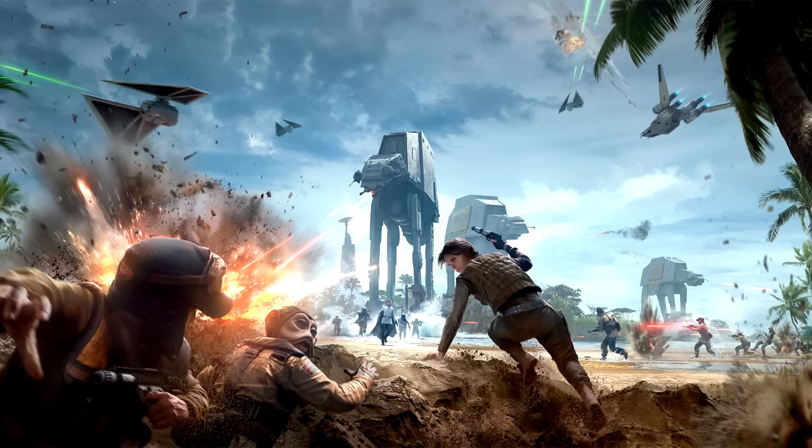Our objective is to get our U-wings past that shield gate as quickly as possible. We've got to get our U-wings through that shield gate — all wings. Our priority is to get our U-wings through the shield gate and down to the planet's surface. We have to get our U-wings down to Scarif's surface, and the only way there is through that shield gate. Our mission objective is to get our U-wings to the surface of Scarif, but we'll need to fight our way past the shield gate first.